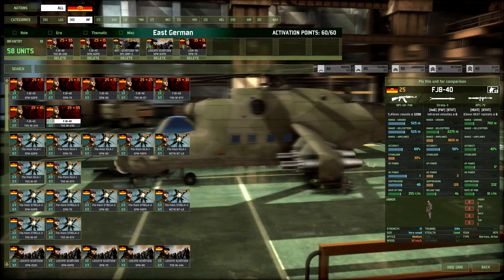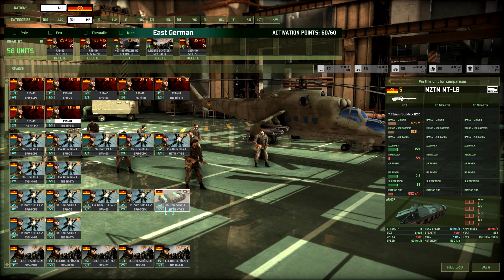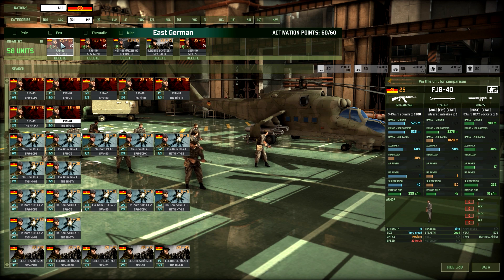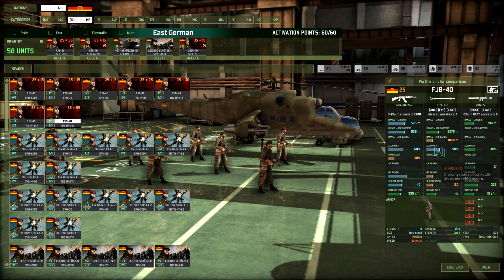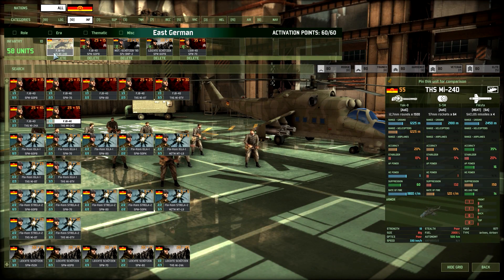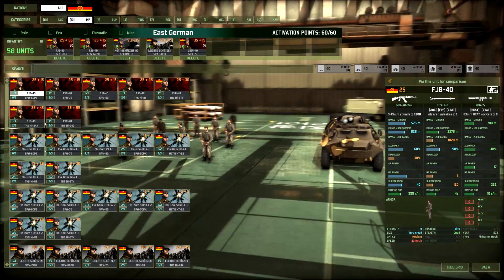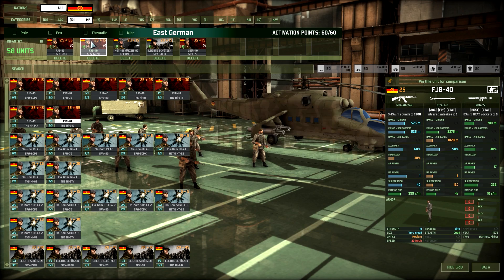Infantry. My first push will probably be FJB-40s in MI-24Ds. These guys are basically like SAS — they can deal a lot of damage to infantry, against tanks, and against helicopters. They're really good all-around infantry with really good stats. It might only be 50% and 40%, but because of their training and veterancy, they're laser accurate. Seven of those guys in MI-24Ds, which also comes with a Yak-B, 64 57mm rockets, and four ATGMs.